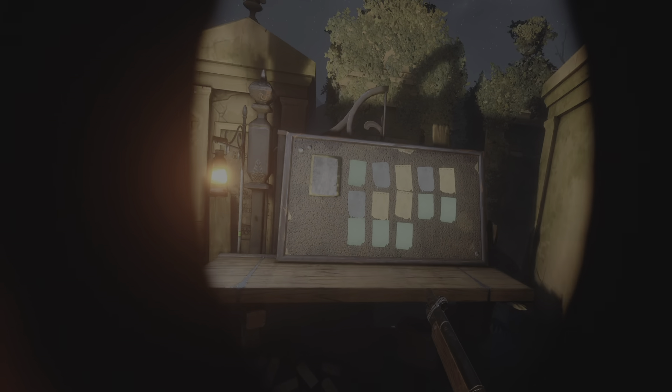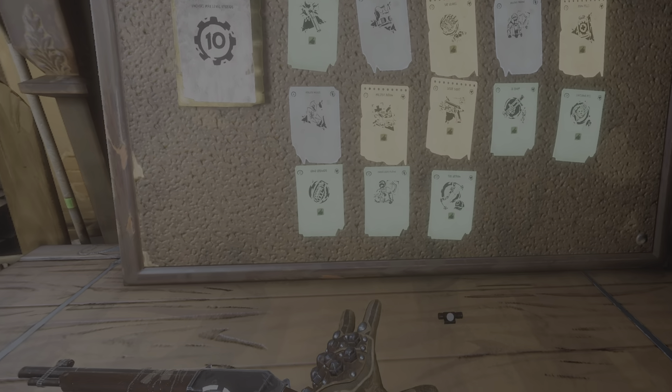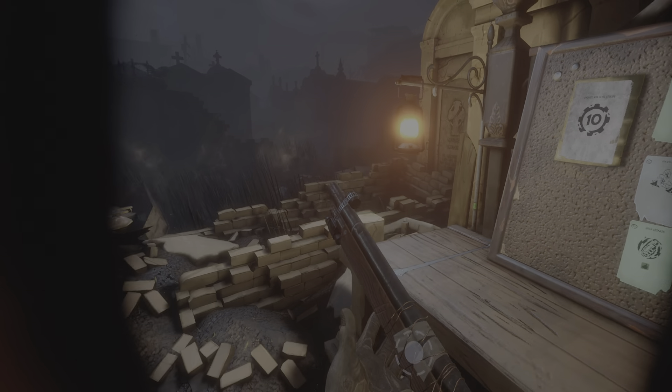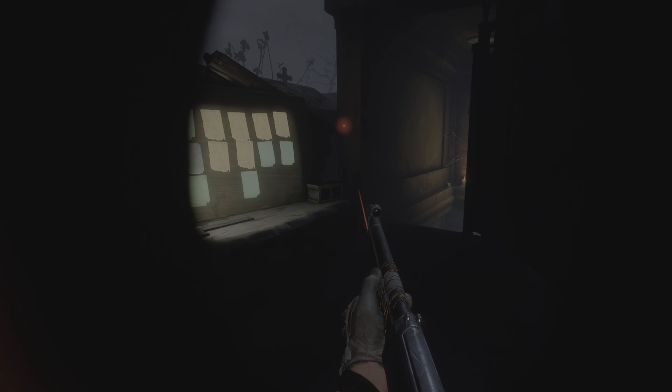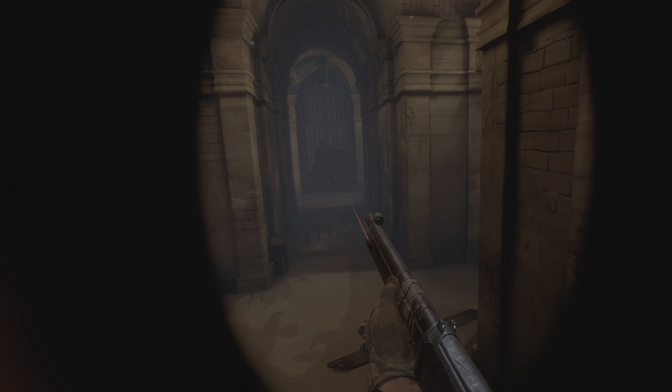I'm going to go put the laser sight on this thing — I forgot to. You can put the laser sight on a lot of weapons and this one is one of them. We'll just slide it on, and you can poke it right there and it'll turn it on. It's really cool. Man, I love PlayStation VR — this game's amazing.